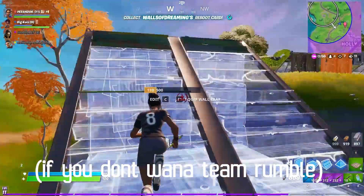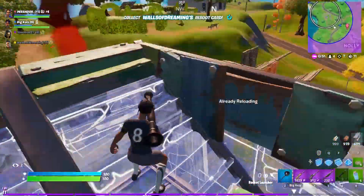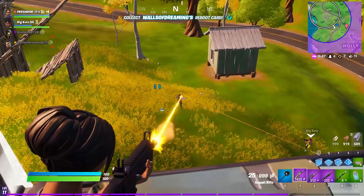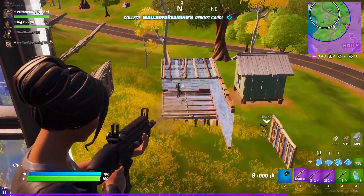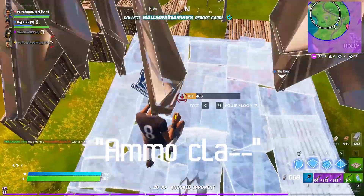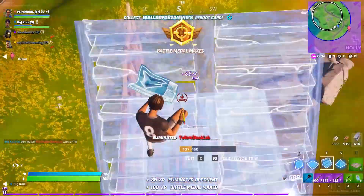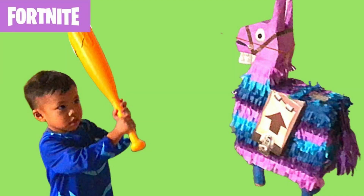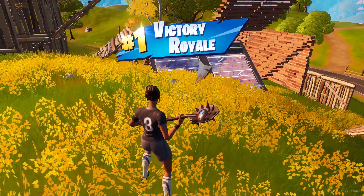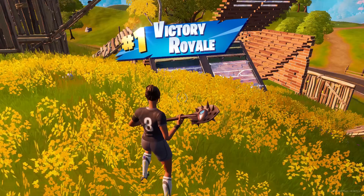Now for some tips to reach level 100. I really recommend playing public matches like solos, duos, and squads because they give you a lot more XP compared to Creative — from placement, kills, chests, and more. When you do play, make sure to open all chests, ammo crates, supply drops, and llamas. I know it takes a little longer to open llamas instead of just breaking them, but it's worth it. Chests and ammo crates specifically are very good because of how common they are.